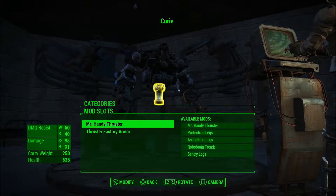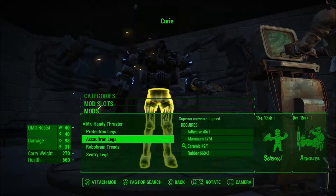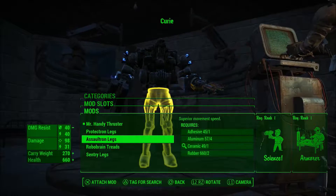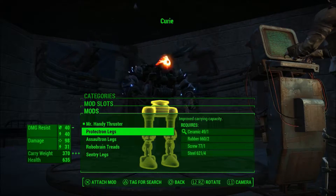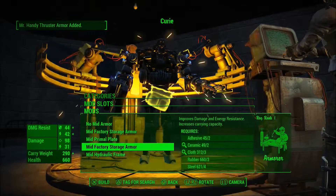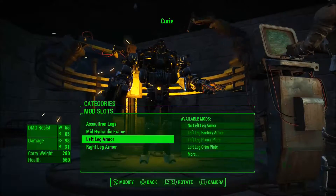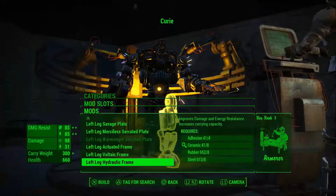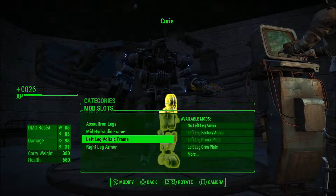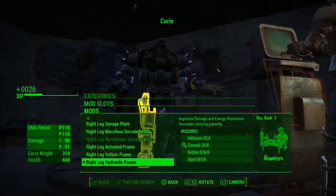For legs, we're going to give her proper legs. I'm thinking Assaultron legs which give superior movement speed, so she'll be much better in buildings. We'll give her some good armour - that is the best armour - and some improved damage and energy resistance, and increased carrying capacity.